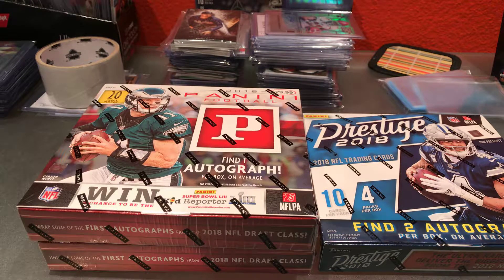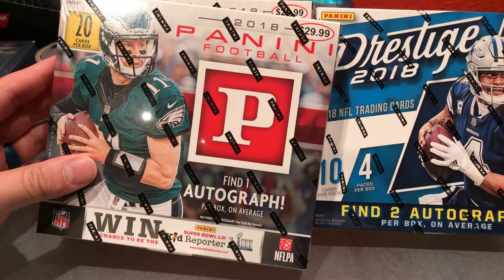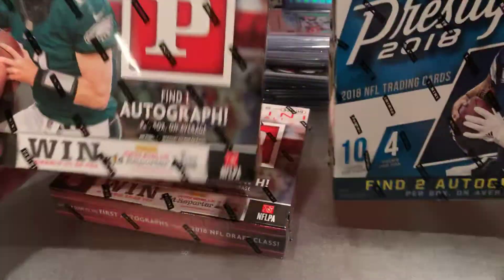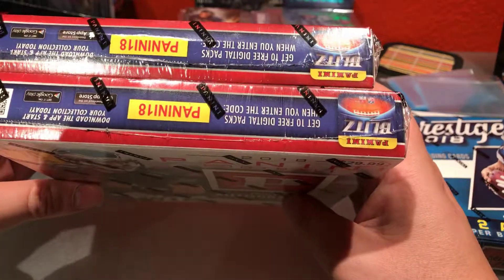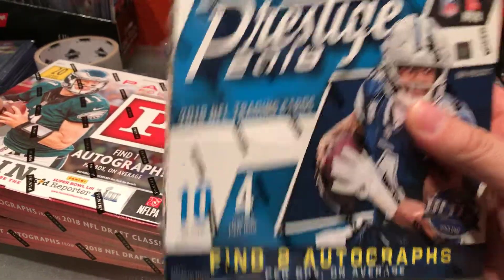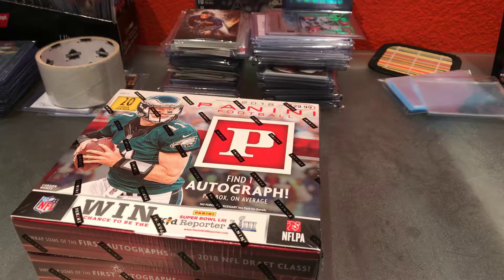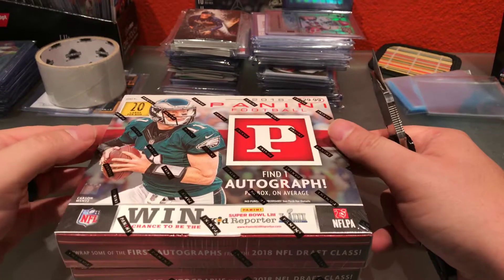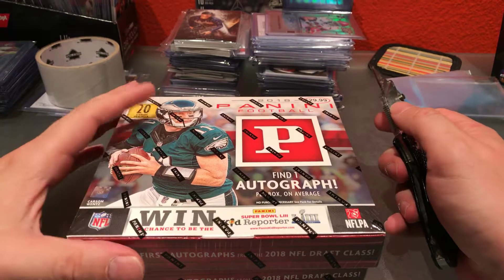What's up everybody? How are we all doing tonight? I figured I'd come at you with a quick little video. Things have been busy the last week and a half or so, and I wanted to get something out of the way before it got too late. So what you see in front of you here — two little retail therapy products. I got two boxes of Panini Football Target boxes and one 2018 Prestige retail box from Target as well. Let's go ahead and break into those.